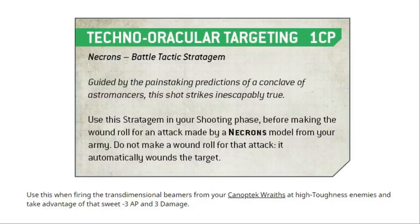This seems quite reasonable. It says an attack by a Necrons model rather than a unit, so my instant thought was it's obviously a single miniature, like a Doomsday Ark. However, when you read the text underneath, it says to use this when firing the Trans-Dimensional Beamers from your Canoptic Wraiths at high toughness enemies, and take advantage of that sweet minus 3 AP and 3 damage. So now we know what Trans-Dimensional Beamers do, but it indicates the whole unit gets that benefit rather than a single model. You wouldn't spend 1 CP just for 1 model. I'm a little confused by Games Workshop's writing — let me know what you think in the comments.